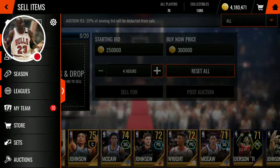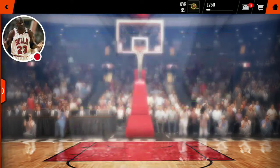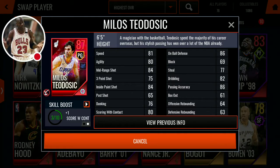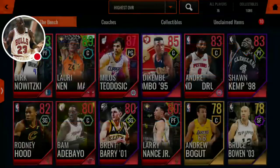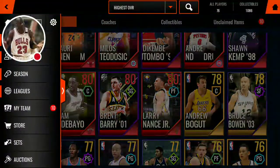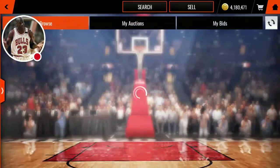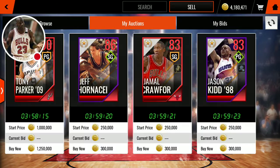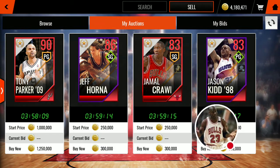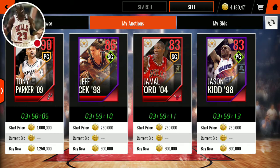Basically that's going to be the video. So we pulled Milos Teodosic — there are his stats right there. Where's his passing at? Only an 86 passing accuracy — this card's stats are not like an 87. We've also put up the Drummond, the Kemp, the Brent Barry. Let's show them up right here: Tony Parker, which is probably the best pull; Jeff Hornacek; Jamal Crawford; and Jason Kidd. Thank you for watching the video — be sure to like, comment, and subscribe if you enjoyed the pack opening. Peace out.